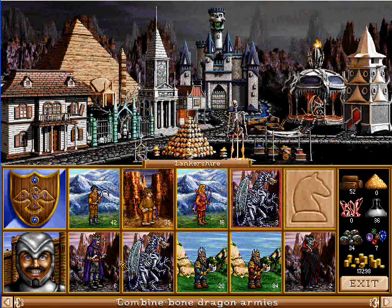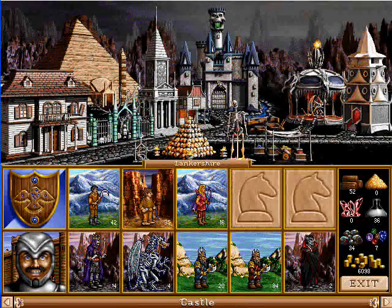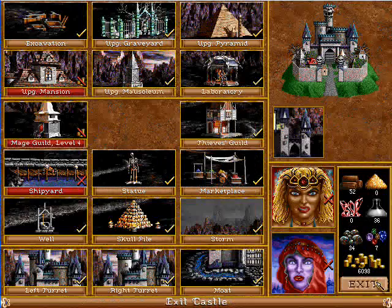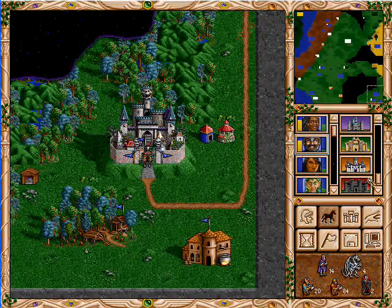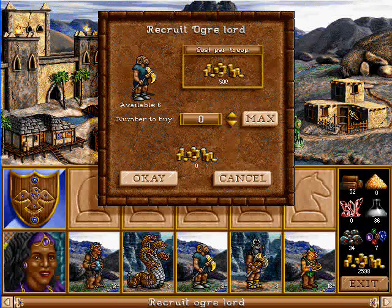Let's grab our three bone dragons there. Grab our leeches. How far away are we from getting into this mansion? Pretty far, but we do have some resources to trade. And we'll grab our war trolls over here, and we'll grab our ogre lords over here.